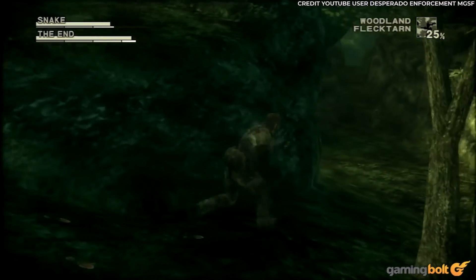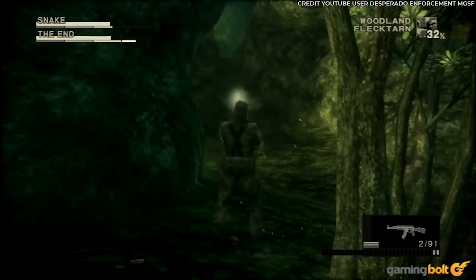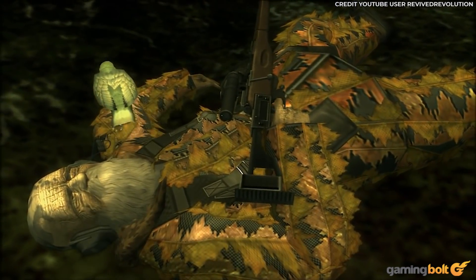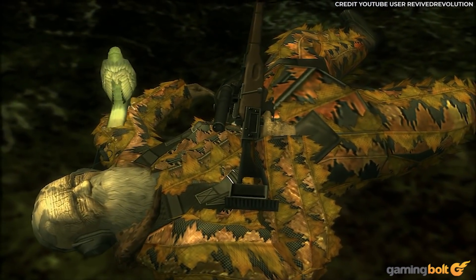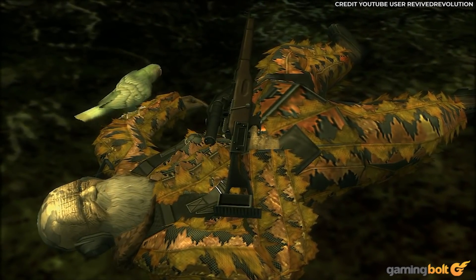The first large area ensures that anything can happen, including Snake being knocked out and carried back to prison. But you could also avoid the battle entirely — either snipe The End when he appears at the warehouse, or wait a week in real life, which could be bypassed on the PlayStation 2 by altering the internal clock, for him to die of old age.